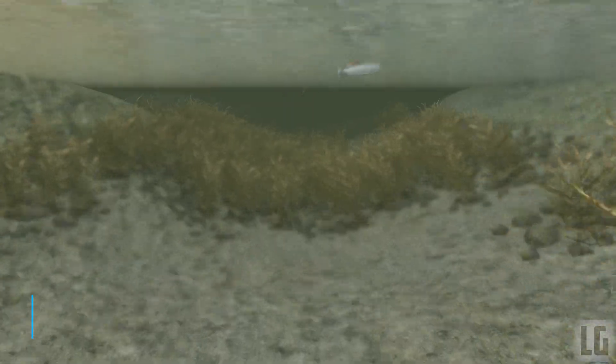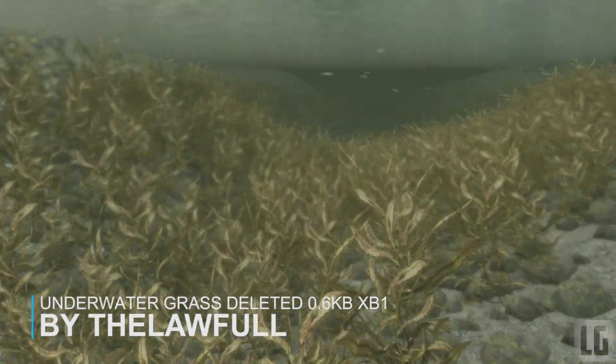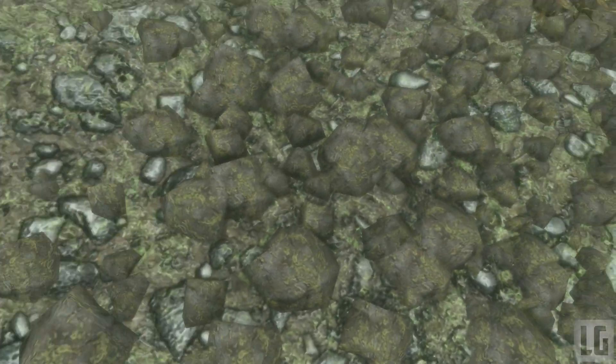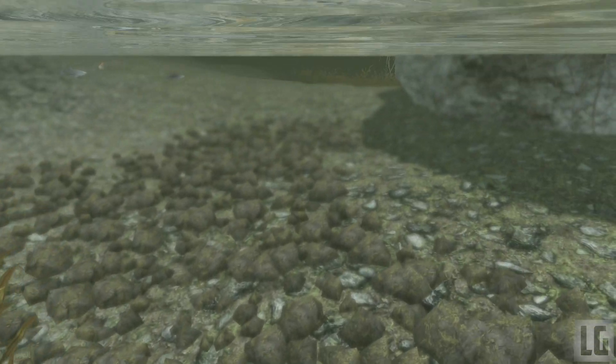First up, as we always do, we start with one of the smaller mods. First is Underwater Grass Deleted. This is a simple mod that removes the grass and rock from underwater in the game in an attempt to improve your frames per second. The grass and rocks underwater mostly go unnoticed anyway, so not really a big deal to get rid of this for most people. I'm sure lots of you would much rather have better performance, and this mod will help with that. It's not a big change but a useful one, especially for those of you that have tons and tons of mods and most likely have a laggy game.